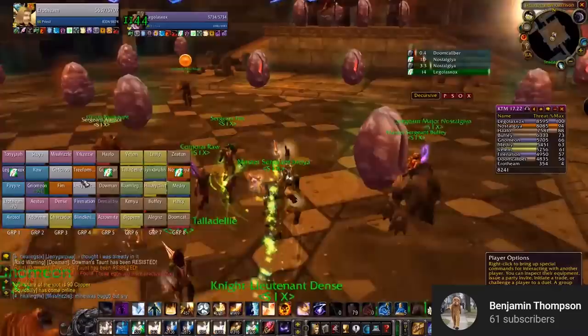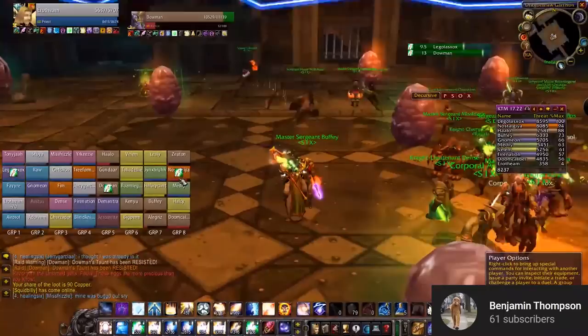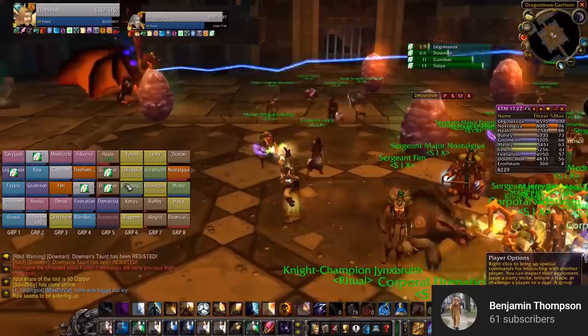Whoever's assigned will right-click the orb, and for 90 seconds they'll control Razorgore. Razorgore has four abilities that will pop up in your keybinds as soon as you start controlling him. Destroy Egg is the first and most important one. Within this 90-second time frame, the person controlling Razorgore has to destroy as many eggs as they can.